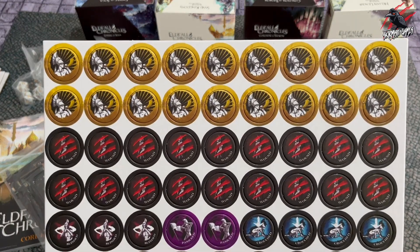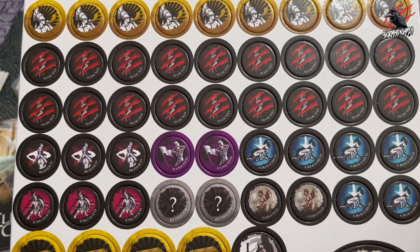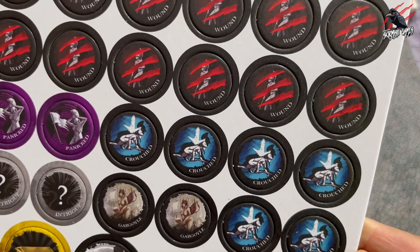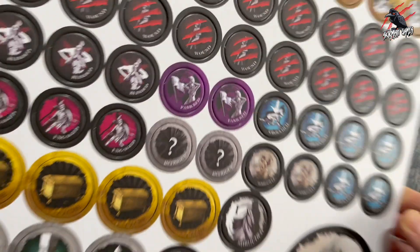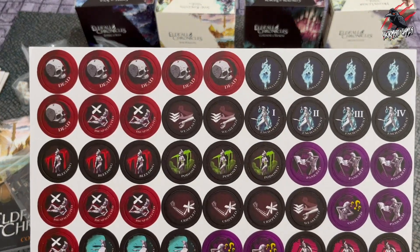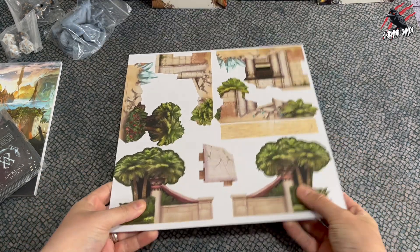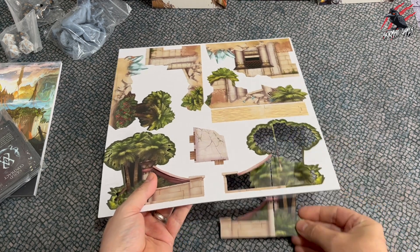Here are the tokens, and the quality on there is excellent. What I really like about the tokens is they don't just use the image — they actually write down what the token does as well. So once you're used to the game you're just looking at the image, but while you're learning it, having it written down on each token is very helpful. All these little attention to details that they put into the game really shine through — it just shows how passionate they are about what they do.